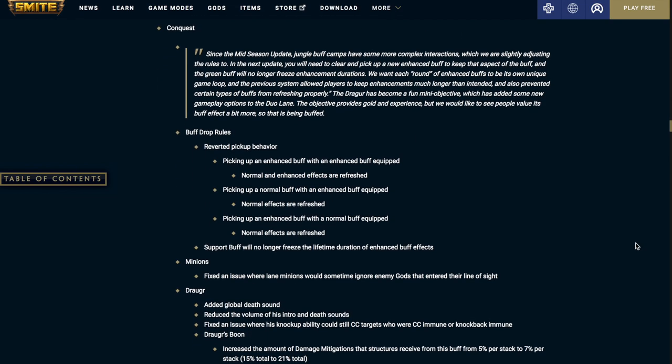For Conquest, we have some substantial changes. The buff drop rules have been reverted: picking up an enhanced buff with an enhanced buff equipped will refresh the normal enhanced effects for both; picking up a normal buff with an enhanced buff equipped refreshes normal effects; picking up an enhanced buff with a normal buff equipped also refreshes normal effects. The support buff will no longer freeze the lifetime duration of enhanced buff effects. For minions, a fix addresses an issue where lane minions would sometimes ignore enemy gods that entered their line of sight. The Draugr has added a global death sound, reduced volume on his intro and death sounds, fixed an issue where his knockup ability could still CC targets who were CC immune or knockback immune, and his boon increases the damage mitigation that structures receive from 5% per stack to 7% per stack, going from 15% to 21%.